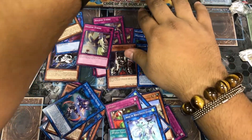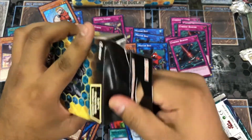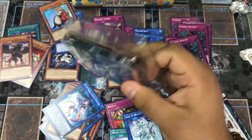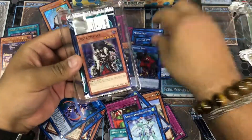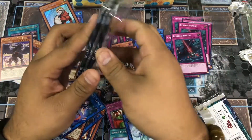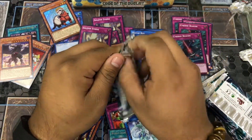All right — for our last box, what can we get as our promo? Mr. Starboy — oh yes! And another Skull Meister — nice. There is truth to the heart of the card.